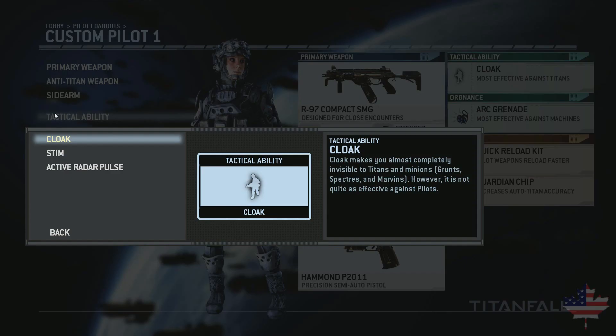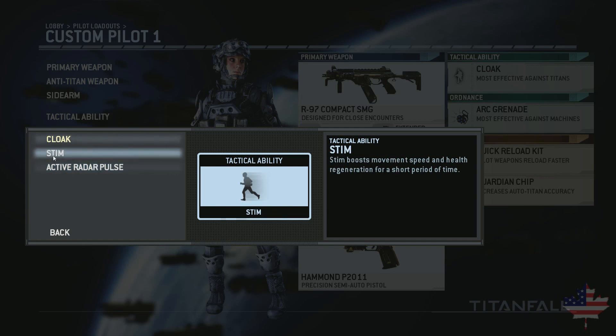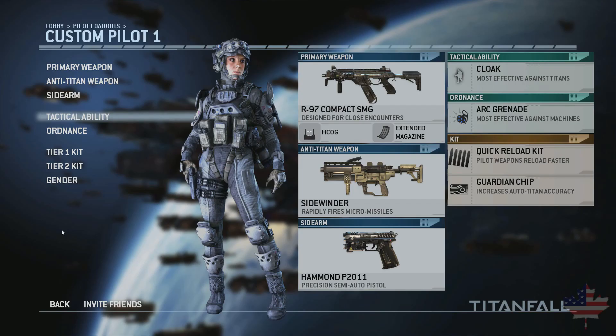I've coupled that with the Tactical Ability Cloak — there are only three of these: Cloak, Stim, and Active Radar Pulse. Active Radar Pulse is basically Promethean Vision. The Stim Pack gives you increased speed and health regeneration while it's active, but Cloak is probably the most useful because it makes you fully invisible — or at least 95% invisible to Titans and 100% to AI. AI will not notice you and auto-Titans will not notice you. Players inside of Titans can see you, just barely. But regular pilots will easily be able to see you — you can almost see them across the map when they have Cloak on. Cloak does not work against pilots, so it's a really good ability when you're trying to sneak up on or get away from a Titan.